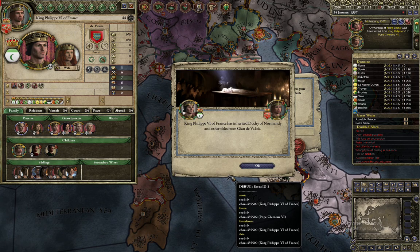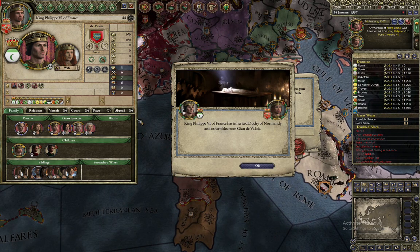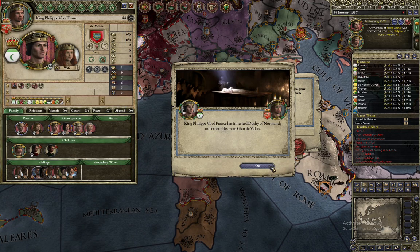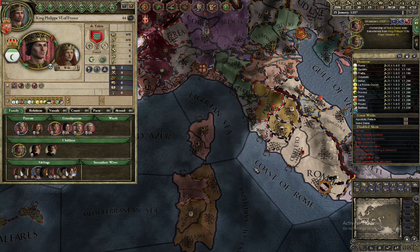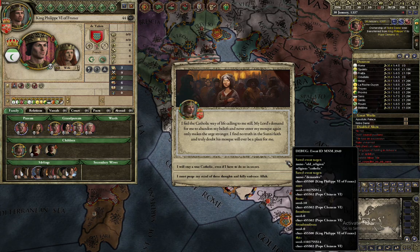While the crusade preparations are underway, you can pledge support to the crusade. But that button does not actually do anything except give more artifacts to the participants, plus prestige and piety.